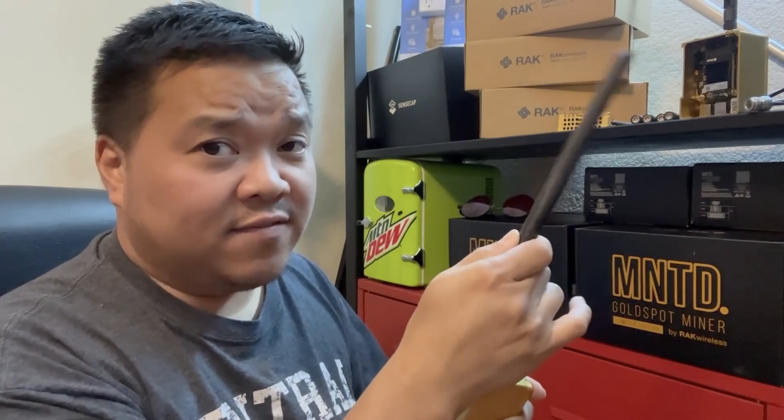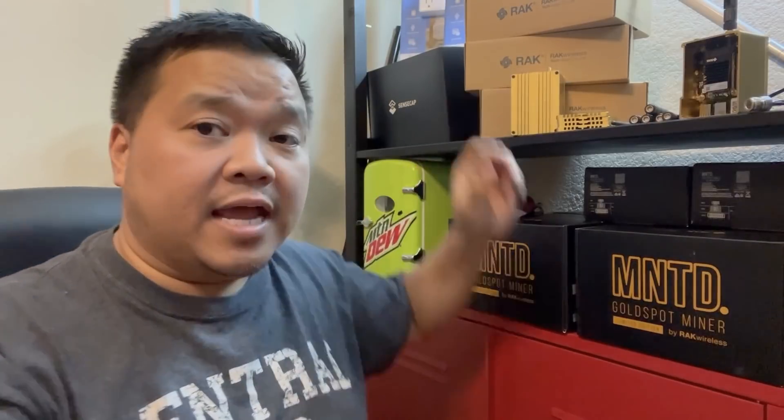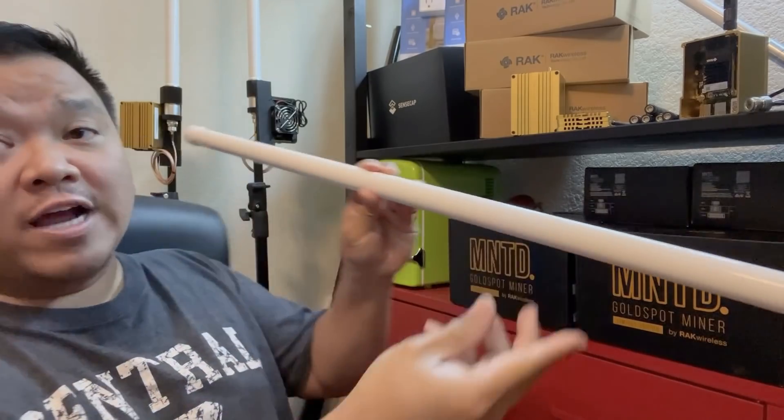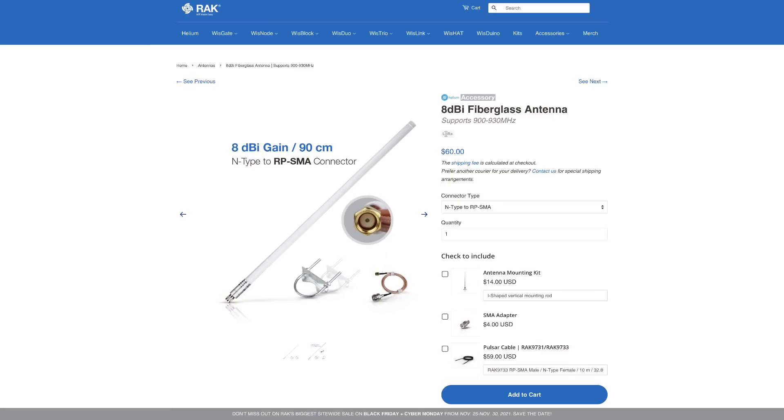The first thing I'm going to tell you is you don't want that 2.3 DBI antenna. It ain't going to make you a lot of HNT. So get rid of it, go out to RAC's website, and get the 8 DBI omnidirectional antenna. It comes with mounts, comes with a pigtail to connect it, and as you can see behind me, I mount them like so in attics.